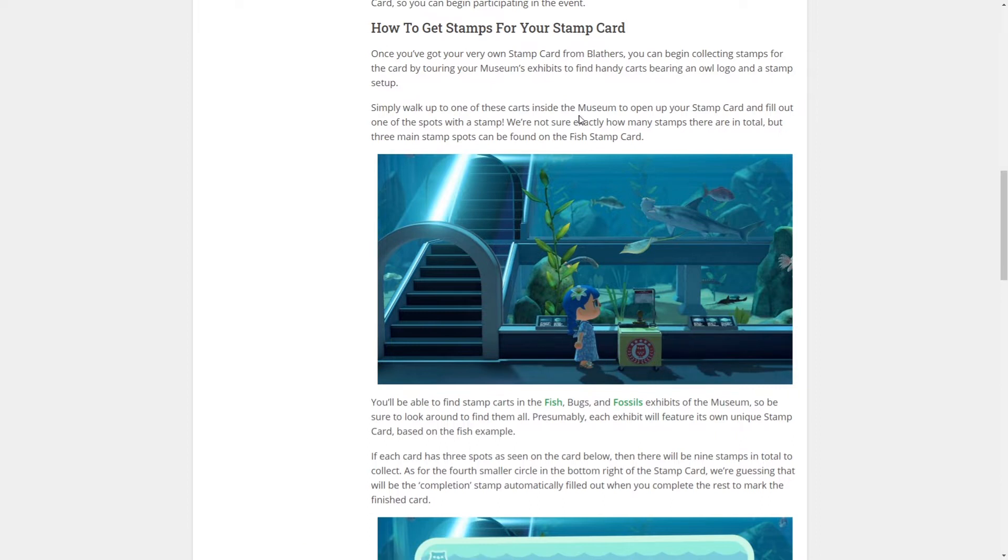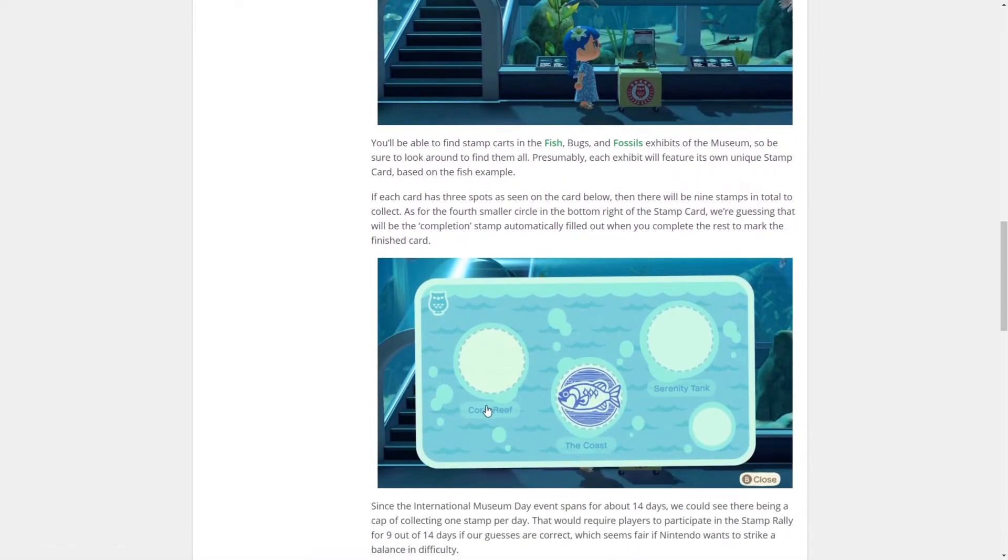Once you've got the card, you can begin collecting stamps. As we see in the trailer, you walk up to one of the carts or plinths and open up your stamp card to fill out one of the spots. We're not sure how many stamps there are in total, but three main stamp spots can be found on the fish stamp card — coral reef, the coast, and serenity tank. If each card has three spots, there will be nine stamps in total. The fourth smaller circle in the bottom right is likely a completion stamp.